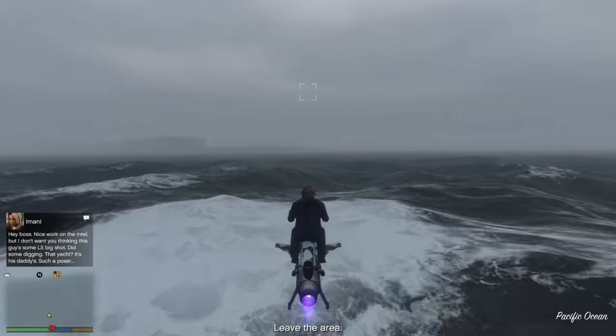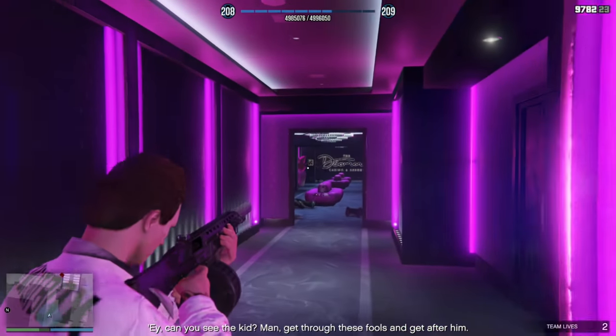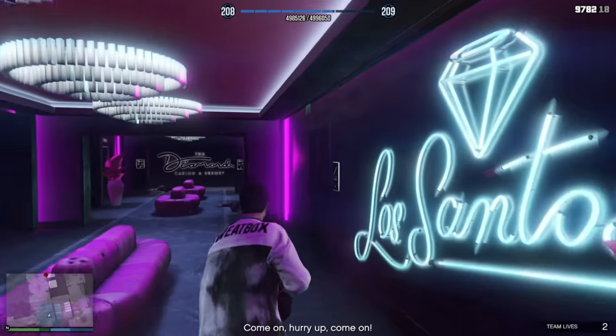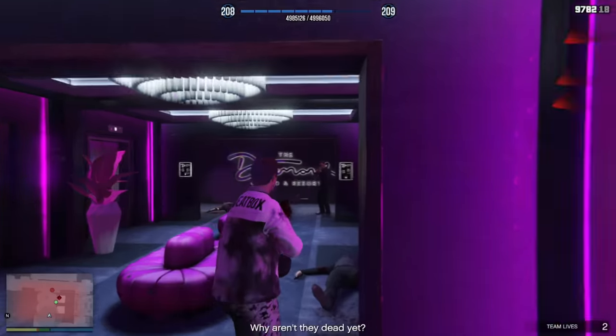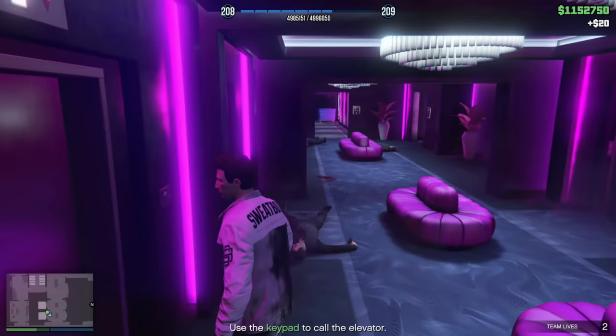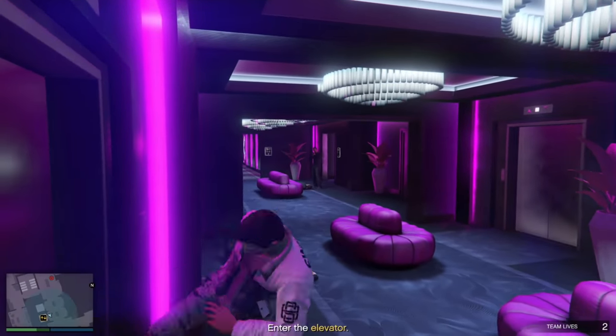Once those two setups are done, you're onto the finale for the Nightlife leak. There's really not too much advice I can give you for this one — it's all pretty straightforward. There's no option to do this one stealthily, so you need to go guns blazing. My only advice is take use of cover, make sure you're stocked up on body armor and snacks, and good luck.